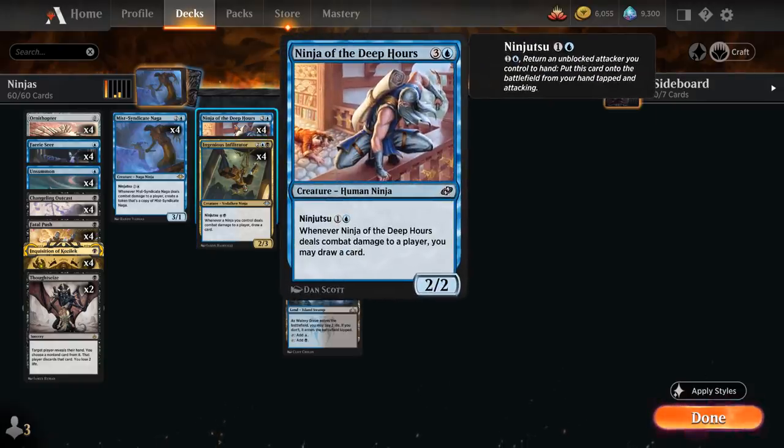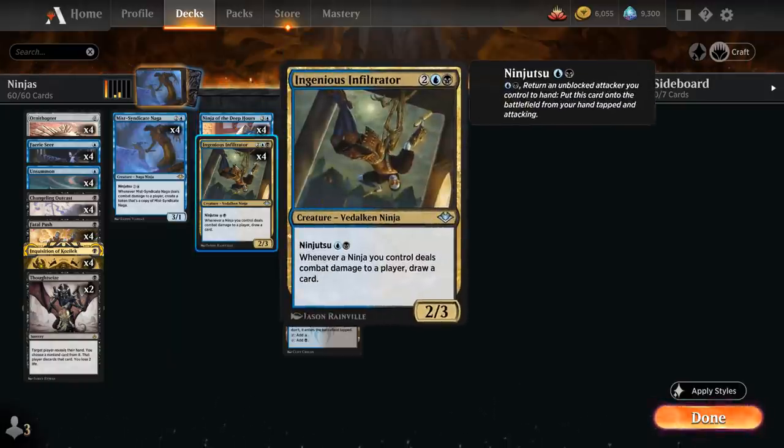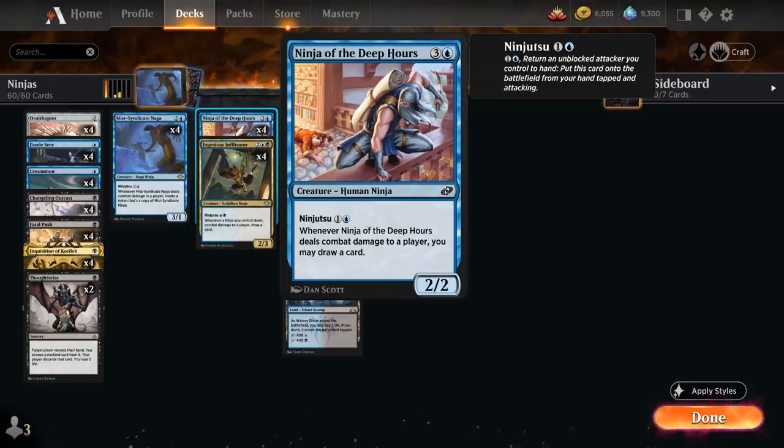Another ninja is Ninja of the Deep Hours: a four-mana 2/2 with ninjutsu for just one and a blue. Whenever the ninja deals combat damage to a player we get to draw a card — very similar to the Infiltrator, a bit easier to cast, but it doesn't affect other ninjas.